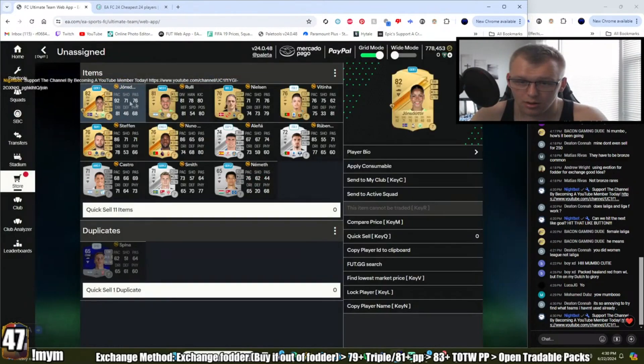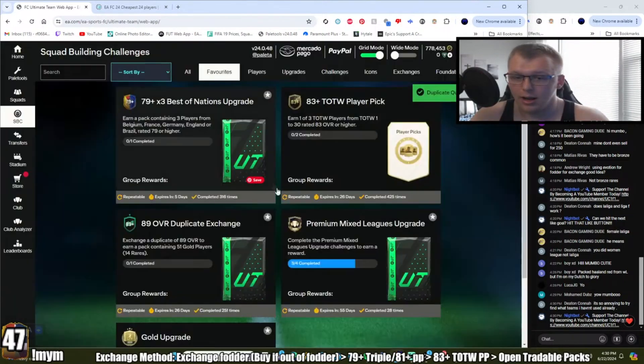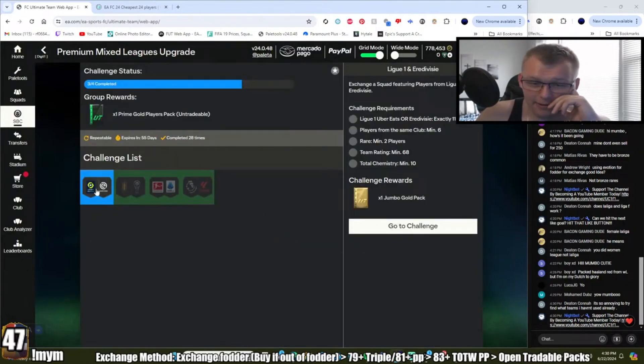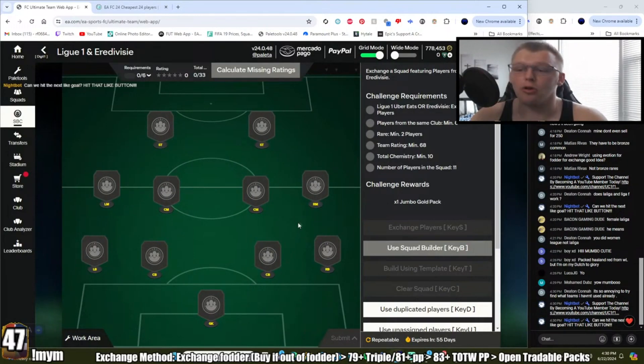That one's done — Prime Election Players Pack. Opening it up: this one's an 80-plus guaranteed. We got an 82, some 81s, some more league SPC cards which is nice, and then a dupe Spenia — I'll quick-sell that. Now to the final one to get this done.